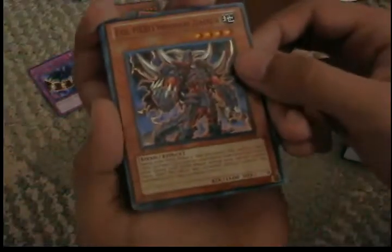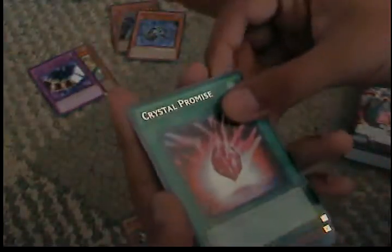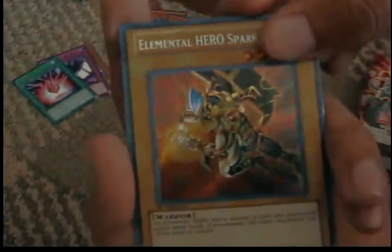Now for the Mega Pack, Legendary Collection. Evil Hero Infernal Gainer, Elemental Recharge, Crystal Promise, and Gladiator Beast Lanthesia. For Ultra — Secret Elemental Hero Spark Man, a Super Destiny End Dragoon, Splash Man Dogma, Metal Hero Clay Man, and Necroid Shaman.